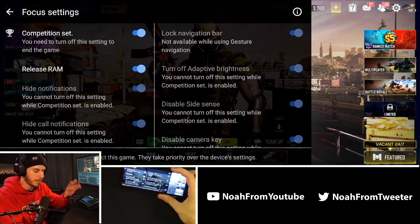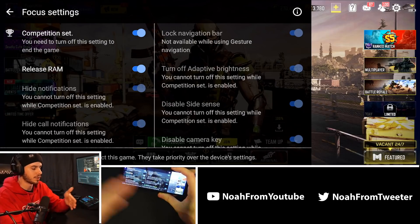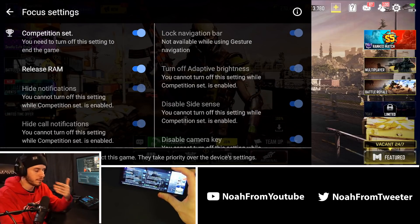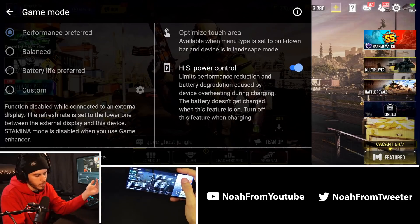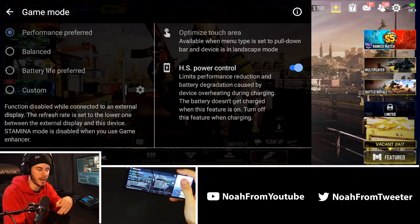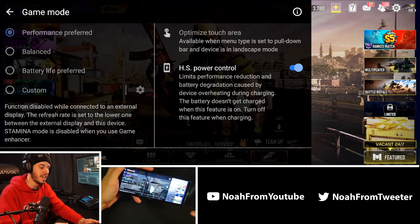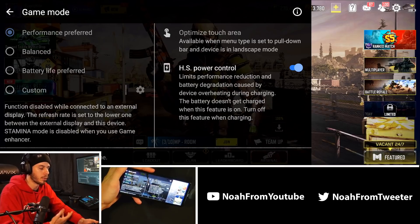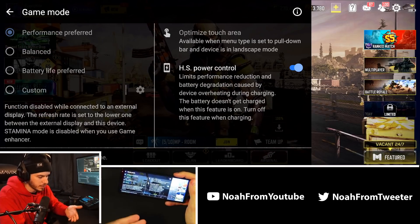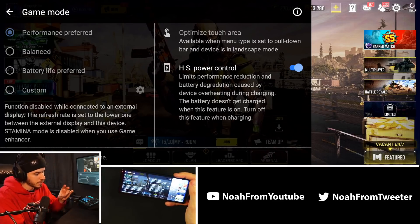Competitive set mode releases RAM which ups performance, hides notifications which is super nice to avoid distractions, and locks the navigation bar — which I find super helpful because otherwise I'll end up minimizing my app. Most importantly, it also turns off adaptive brightness, which means you can max your brightness all the way out and focus on the game without it constantly going back and forth depending on if your finger is in front of the sensor.